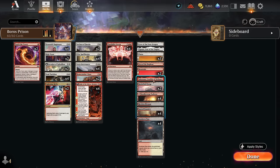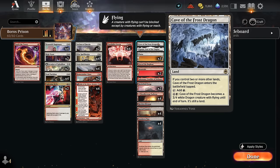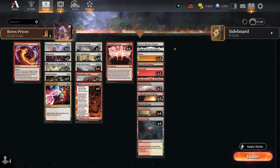The mana base has some goodies too — channel lands for added interaction, plus creature lands including Den of the Bugbear, Cave of the Frost Dragon, and the Bivouac. If we lock both players out of the game, having powerful creature lands to close it out is important. There are also dual lands for mana fixing. That's our deck — now let's jump into some games and see how it does.